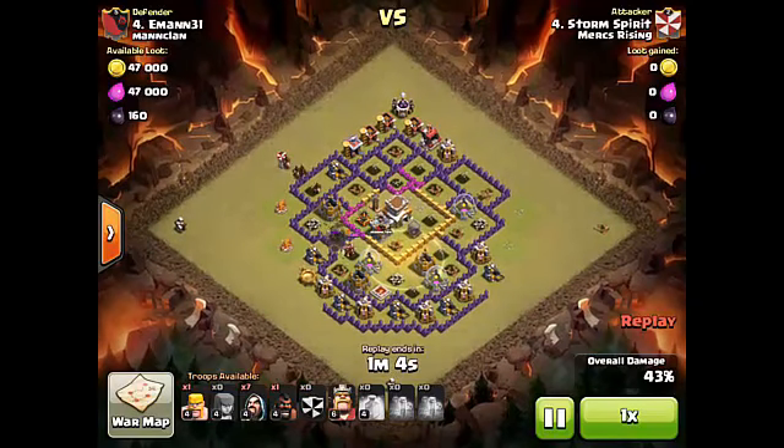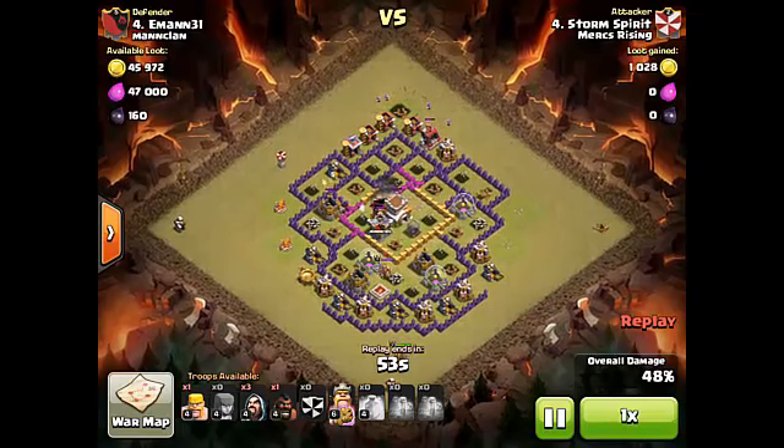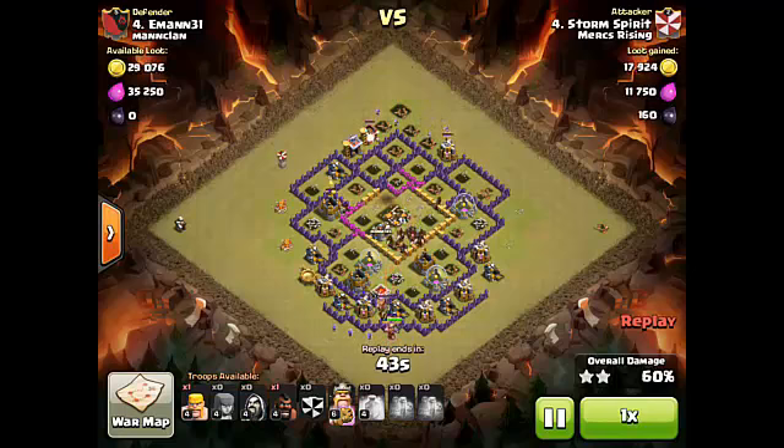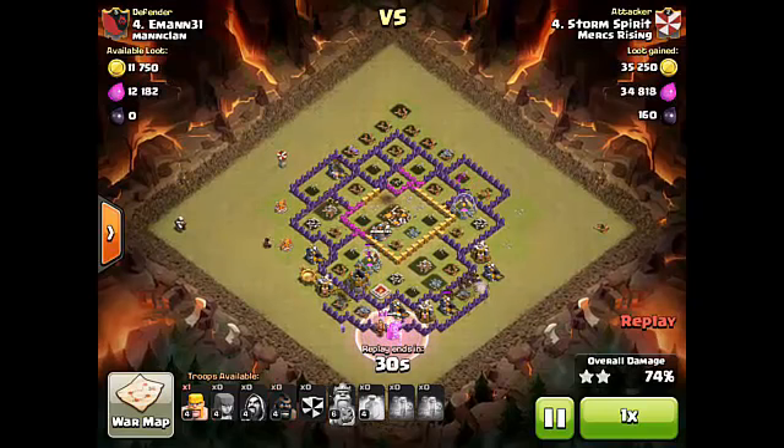Clan castle troops come in to add extra firepower. Here's what's really awesome — see how the enemy king is walking away because the hogs are in the middle of the base. Storm Spirit drops his own barbarian king to distract and redirect the enemy king away from the hogs. The hogs deal the most damage, and dropping your barb king like this for a king swap was absolutely beautiful, Storm Spirit.